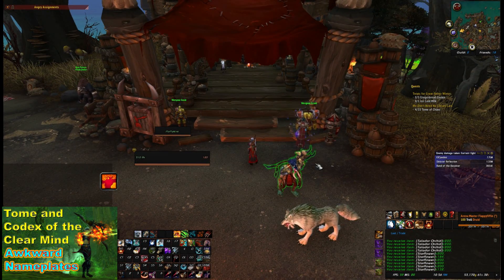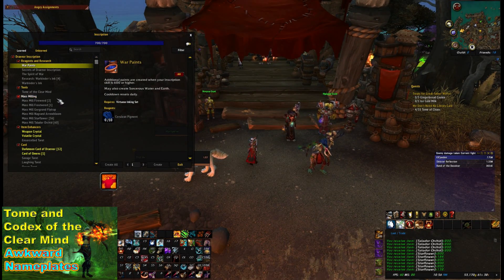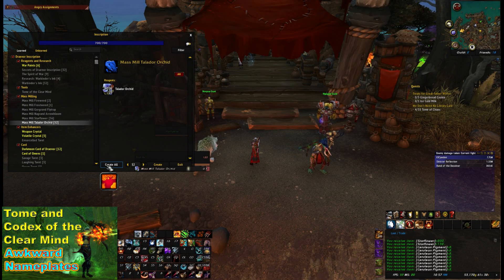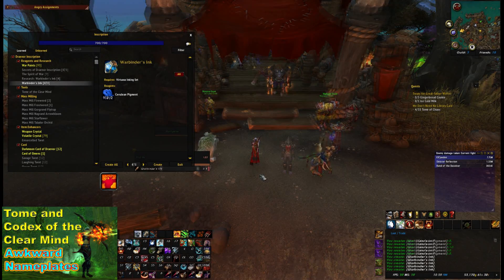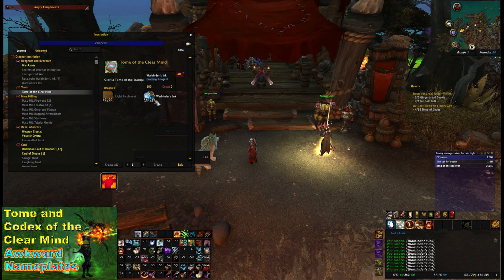What you'll need to do is mill a load of herbs - get whichever Draenor herbs are cheapest, it really doesn't matter which ones. It would be helpful to have the mass milling ability from the herb trader in your garrison. Then turn it into War Binder's Ink, and get the parchment from a general or trade goods vendor, or buy it off the Grand Expedition Yak if you have one. It costs next to nothing.